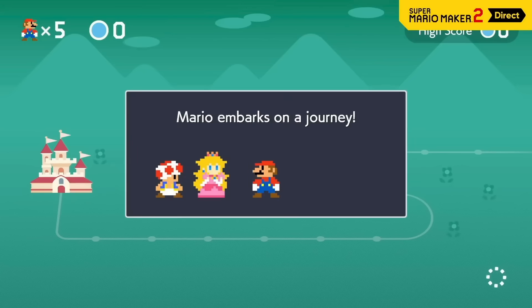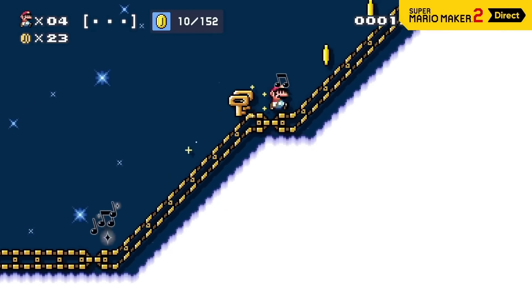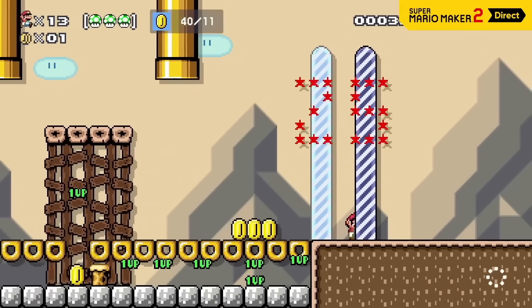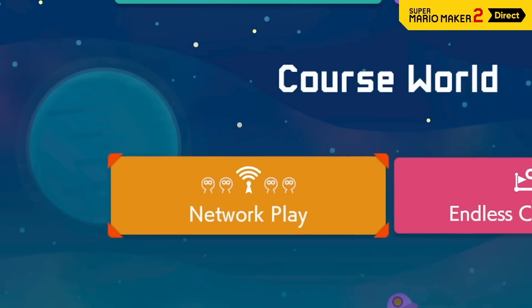Test your skills by trying to clear as many courses as possible before you get a game over. Select a difficulty and courses will be queued up at random from the full collection available on Course World. Secure some truly impressive scores and you might earn a top spot on the leaderboards. On top of that, there's a new mode in Super Mario Maker 2 that'll let you play together with others.